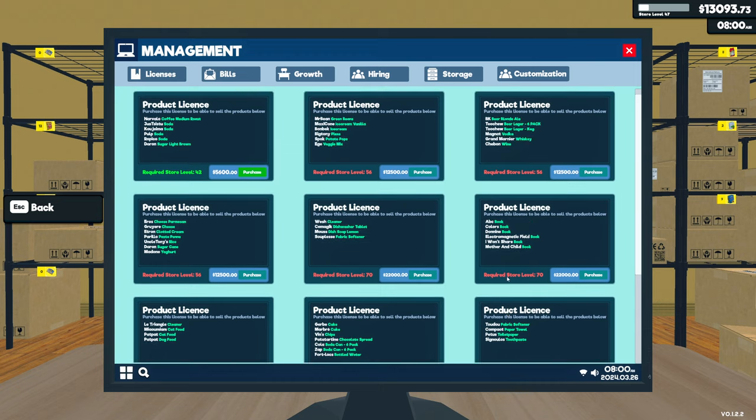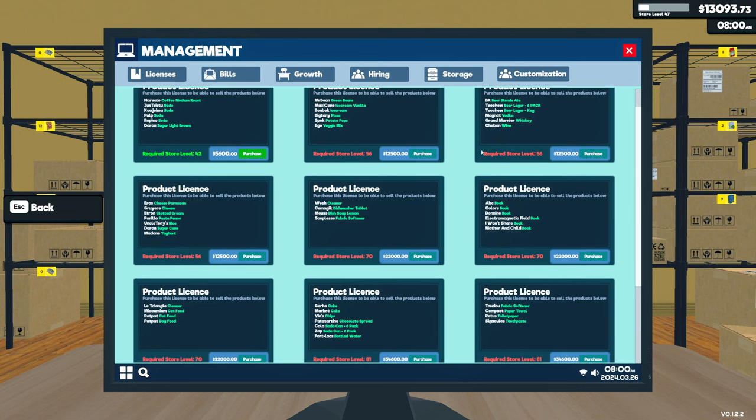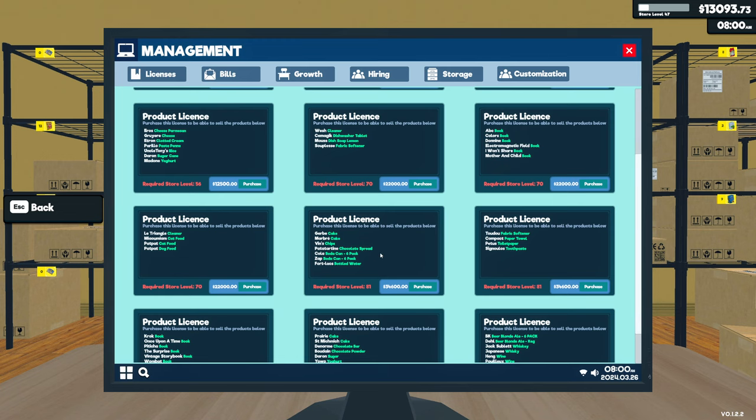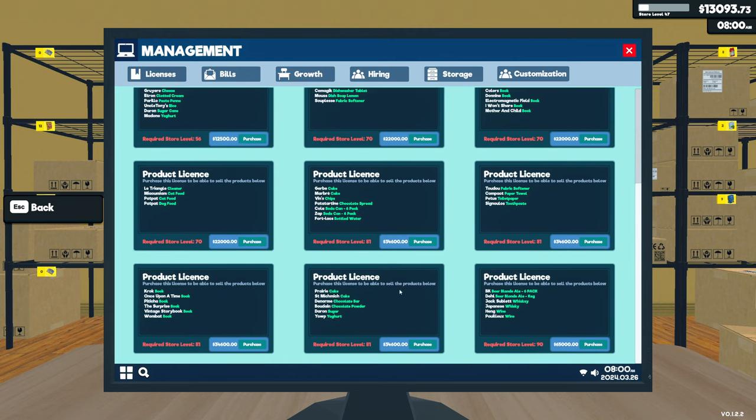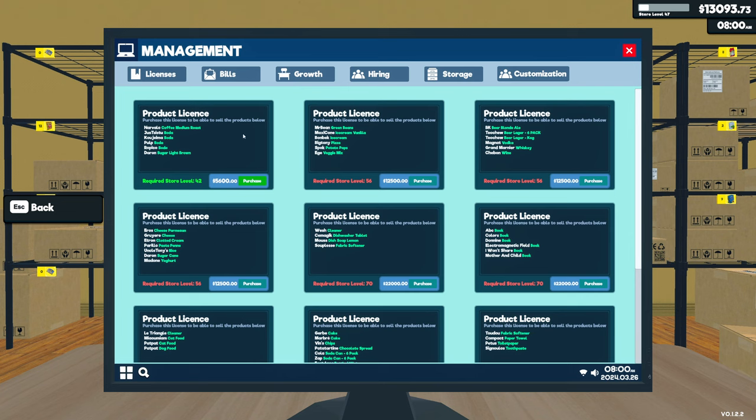So I'm looking through and I am not seeing any other sodas — this is going to be our last soda, I think. I see books, more household cleaning stuff, more cheese and pasta and rice, then dog food and cat food. Oh, right here — there is more soda and another water. Okay, that actually might work out pretty well for what I have planned. So then we might end up getting both of these licenses if I can afford it at the end of today's experiment.